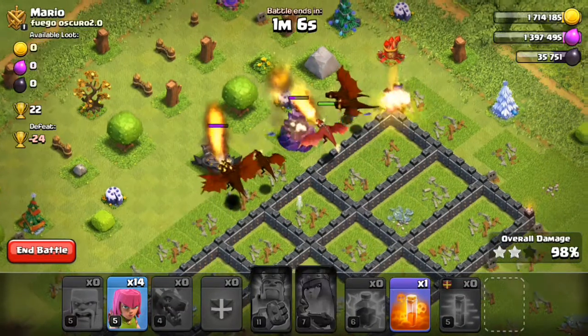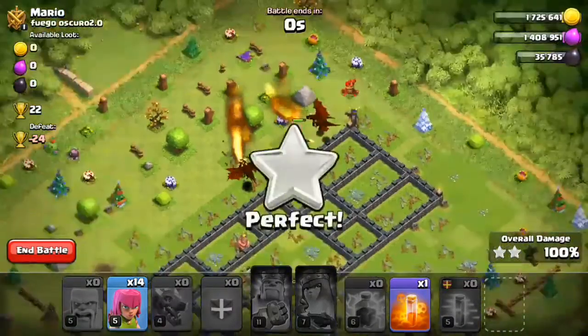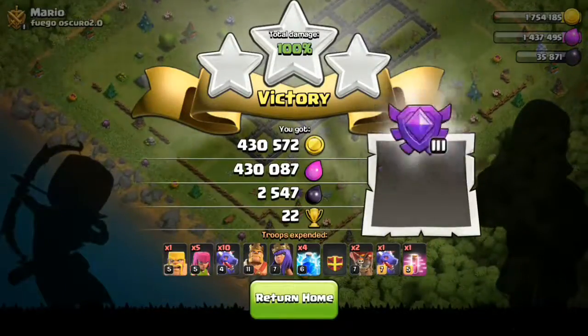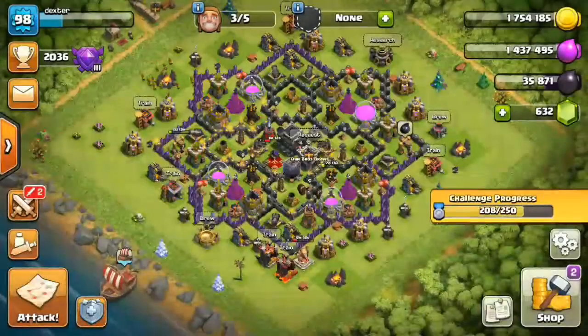There goes the wizard tower and the archer queen is gone. That was pretty good — wait, only 30,000? That was not good.